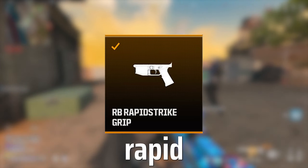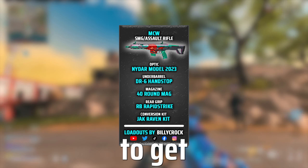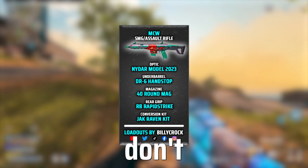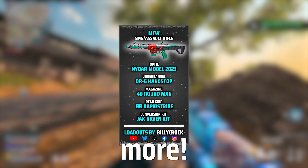Here are the best attachments for the MCW to help you fry your opposition: Optic — NIDAR Model; Underbarrel — DR6 Handstop; Magazine — 40 Round Mag; Rear Grip — RB Rapid Strike Grip; and lastly, the Conversion Kit — Jack Raven.